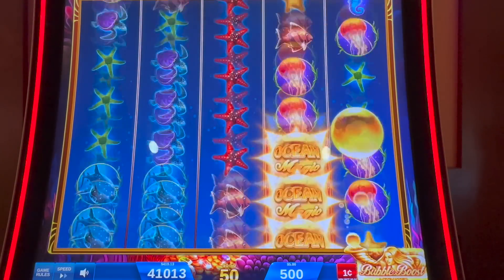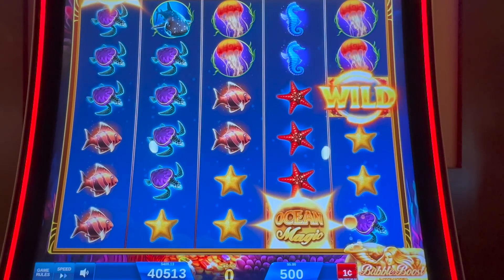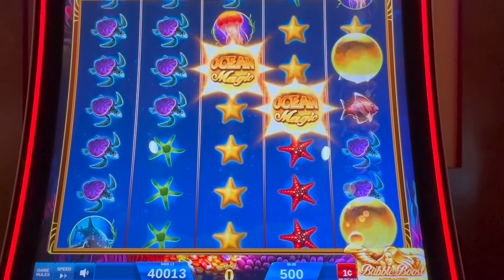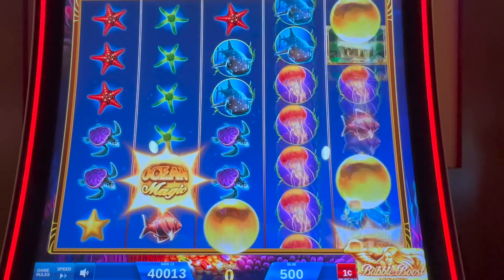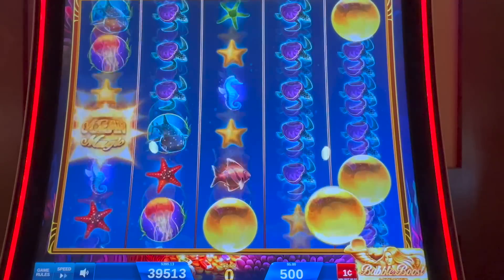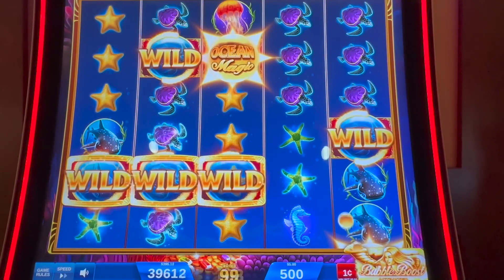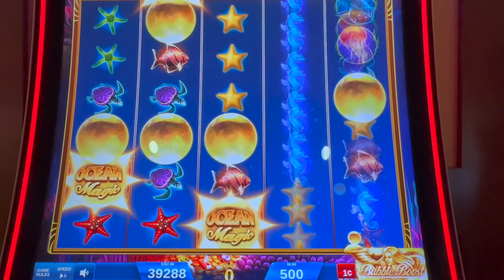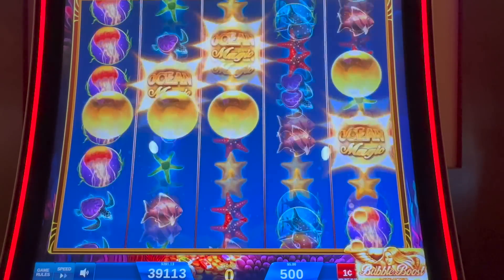That was a beauty. We want her to toot again right away. And the longer she toots, the more bubbles she blows. I'm giving you guys all the Ocean Magic Grand secrets — which is why I'm your slotty BFF. We really needed it to land — that would have been really good. Your slot BFF — I'll teach you all the things I know.